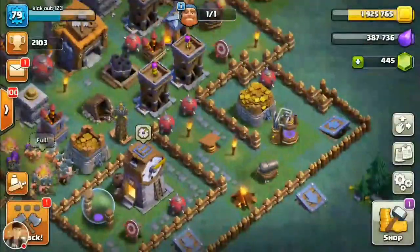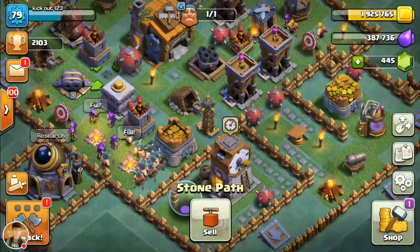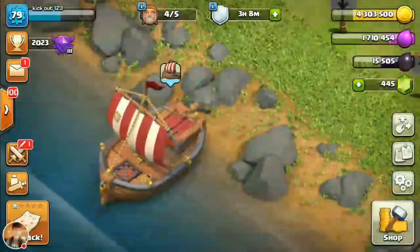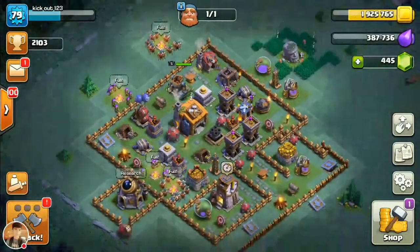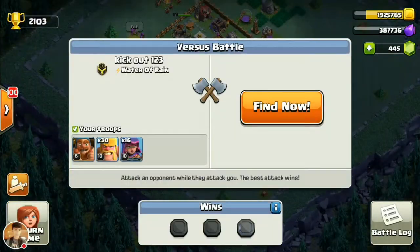A new update to the game on May 22, 2017 released a new game mode known as builder base. Players can sail to a new island and create a new village with a different set of buildings. In this mode, two players attack each other's base simultaneously. The one which deals the most damage or gets the most stars earns gold, elixir and dark elixir.